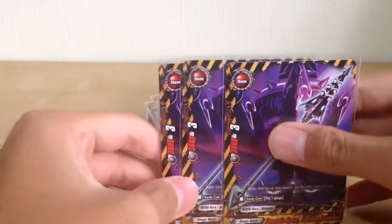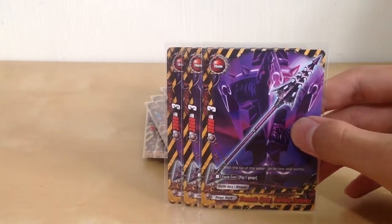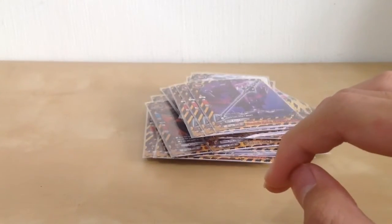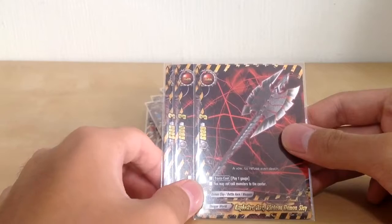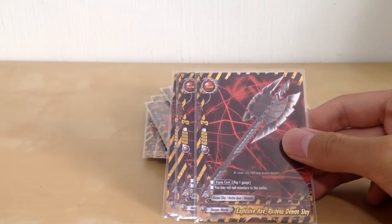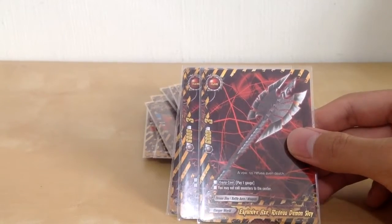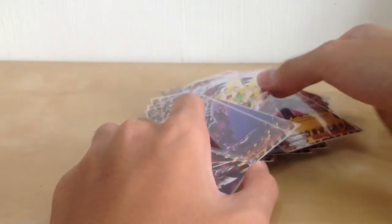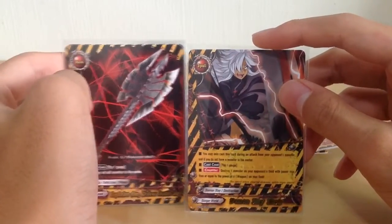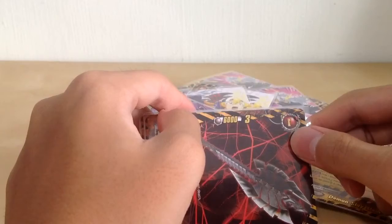Moving on to the weapons. We have 3 Demonic Spear Swirling Darkness — a weapon with 3 crits at an equipped cost of 1 gauge, not too bad, but just a very low power of 3k. Next, we have Explosive Axe — Rigdu Demon Slay. Same equipped cost of 1 gauge. However, the limitation is you cannot call monsters to the center. This works very well with Demon Slay Slash since you need to destroy a monster with power less than or equal to a weapon on your field — and since it's a 6k, it will be very good.